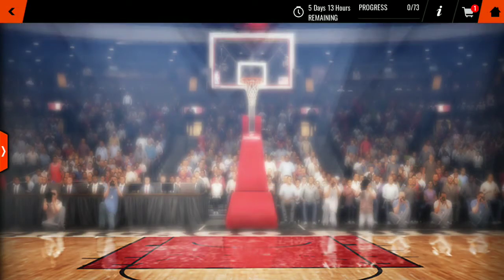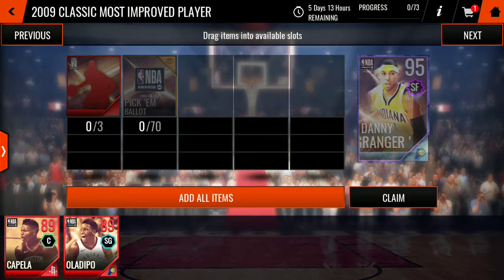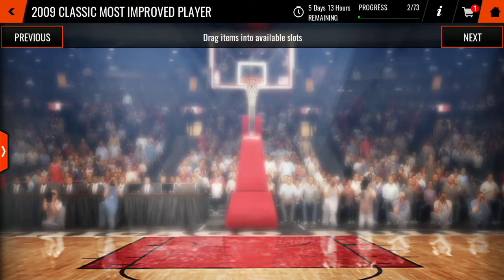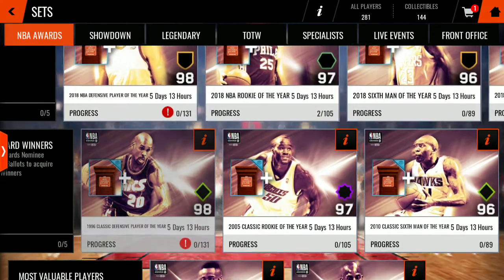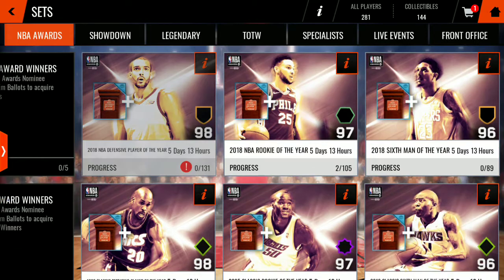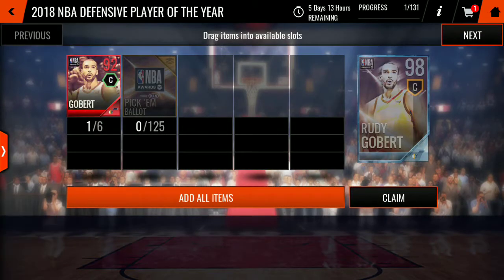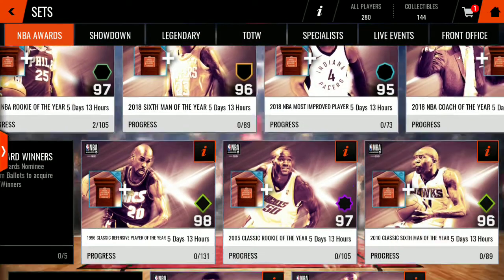So who am I going for in this set? Most Improved Player — I'm going to put him in, and I'll side that MVP. Unless Video Depot sells for more, then I'll just do it like that. And for Defensive Player of the Year, we'll be getting Rudy Gobert.